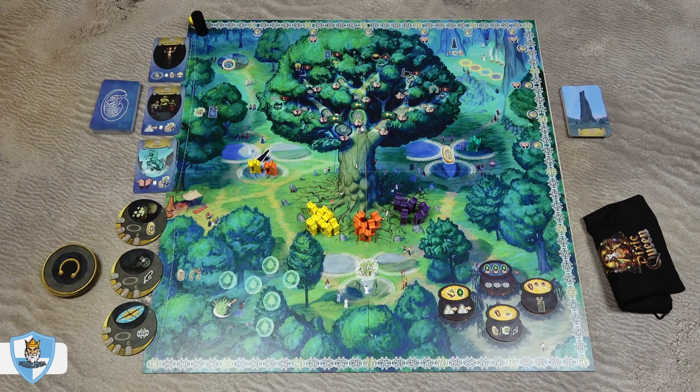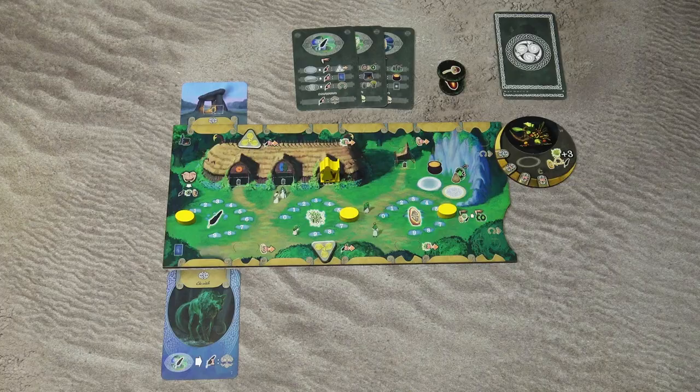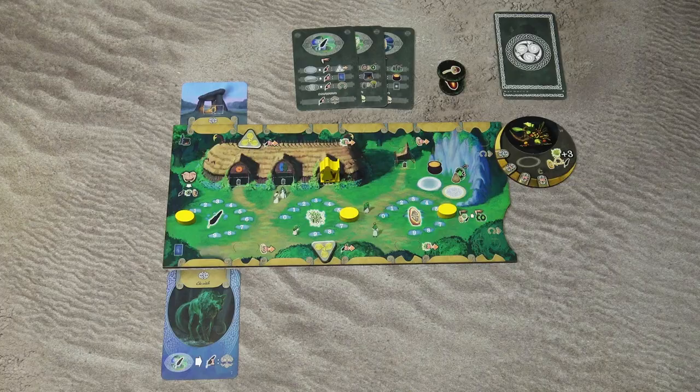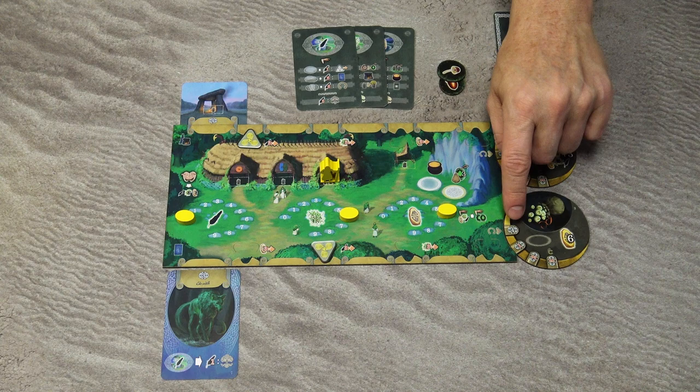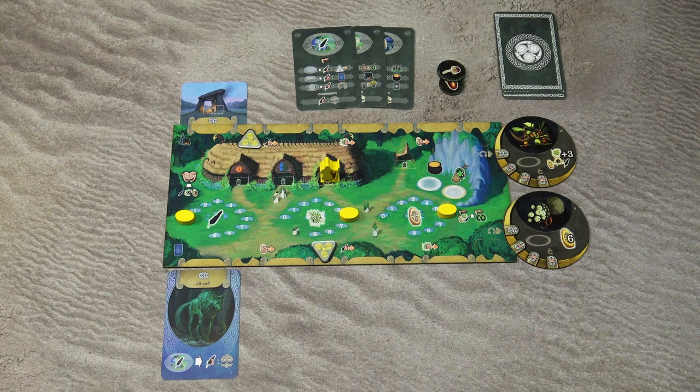The second type of action is taking one of the artifacts. Again, you take one from the display and can optionally refresh it. Then place the artifact to the right side of your player board, aligning the four victory points with the symbol on the board. You take those four victory points immediately and each player board can only have two artifacts at any one time. Each artifact has a space for a special action, which I'll talk about in a minute.